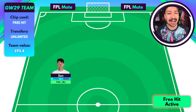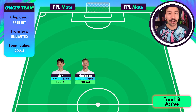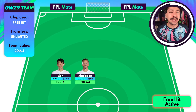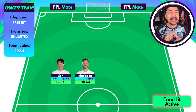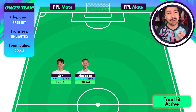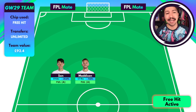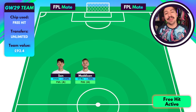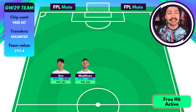Next up is James Maddison. The double-up in the Spurs midfield makes the most sense. Spurs are probably one of the better attacks in this game. Maddison with his creativity, his set pieces, his long shots — everything he does really benefits him in this game away from home against Fulham. Maddison is straight in there, and I think that's a great place to start when building your free hit team.